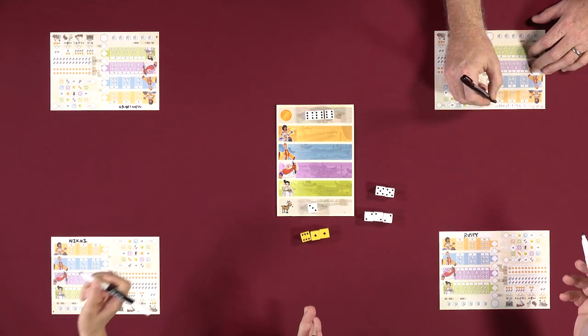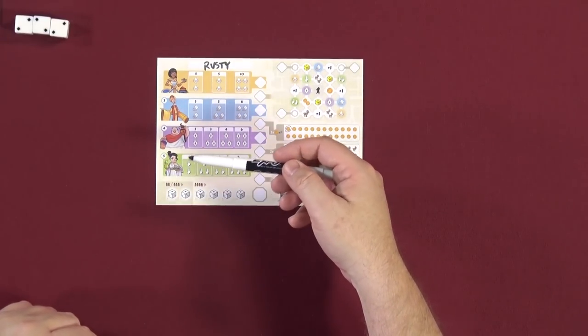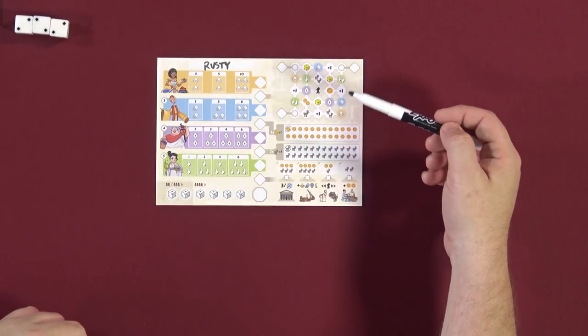The game is over after four rounds in a four-player game. In a two or three-player game there are extra check boxes — either 18 or 12 rounds respectively. Once everyone has had all of their turns, we add up points and whoever has the most wins.